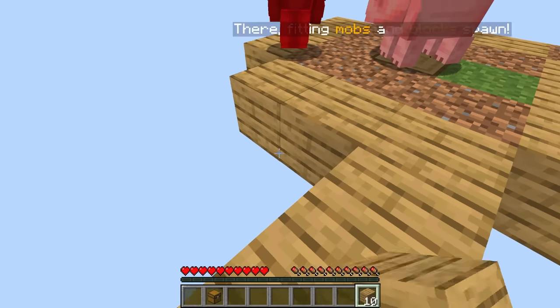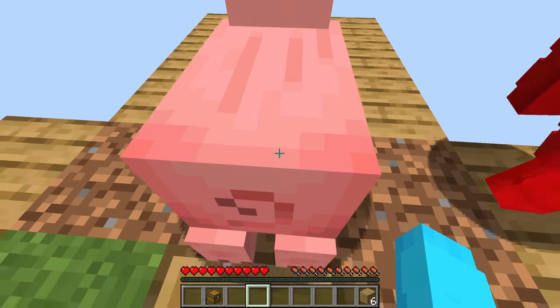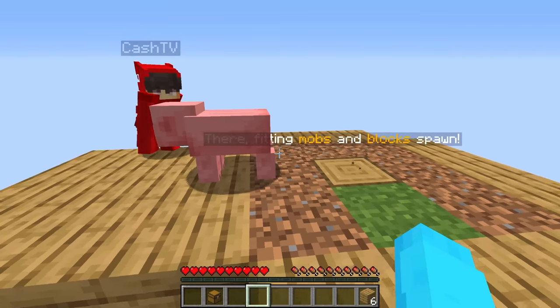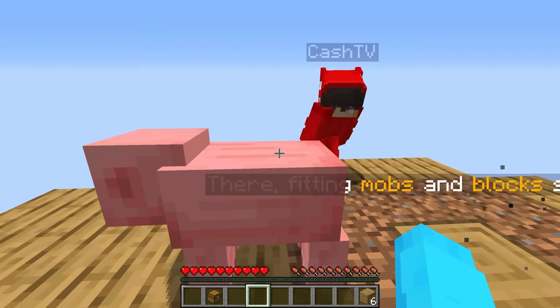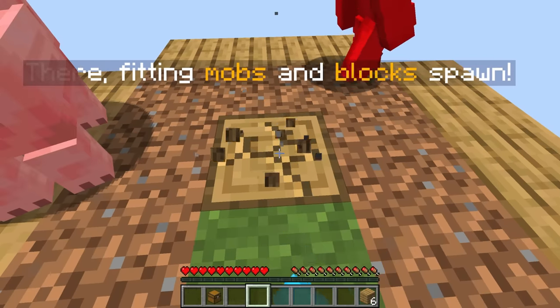A piggy! Hello pig. We gotta be very careful not to kill this guy — we need to make sure he doesn't fall off. Let me just push him over here. Be very careful, Nico. He's our only pig. What do you want to name him? I want to name him Hubert. Yep, that sounds like a good name.